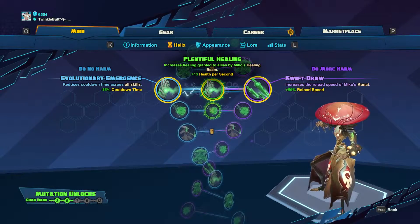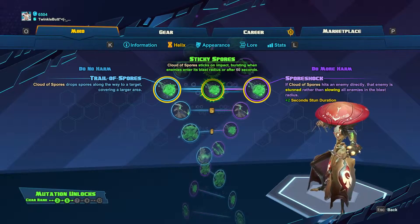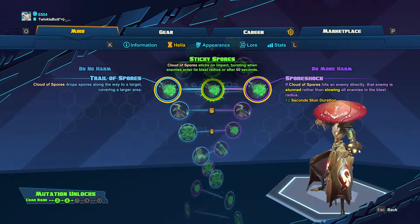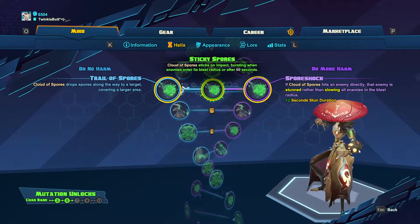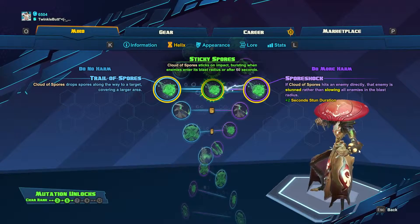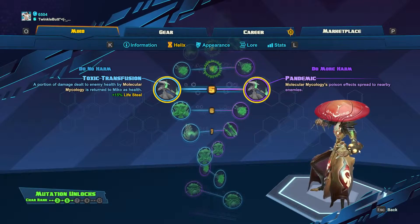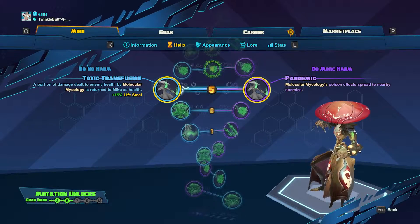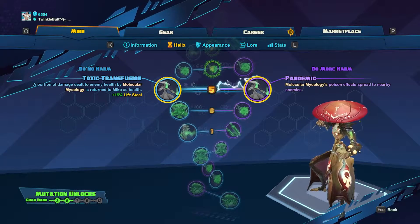For level four, we pick Spore Shock, because the stun effect, if you can land it, is incredible. You can stun an enemy, and if your allies are with you, you can stand behind them and keep them from moving forward. If you miss, it's just the normal spore with its damage component, so it doesn't matter. It makes Miko a much more powerful support and increases his ganking ability exponentially — it's also a great self-defense option. For level five, I take Toxic Transfusion. I don't take Pandemic because I don't really use the kunai that much, and even then the poison component doesn't do that much damage. Neither choice makes a huge difference, but lifesteal on the poison means if you ever get an opportunity to attack, you're actually healing yourself and keeping yourself alive.